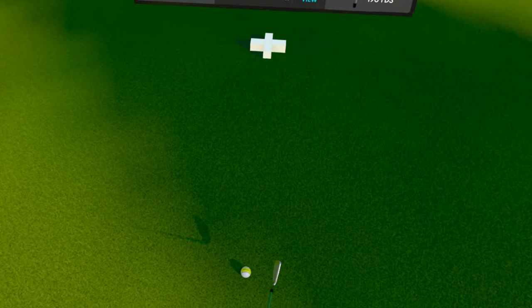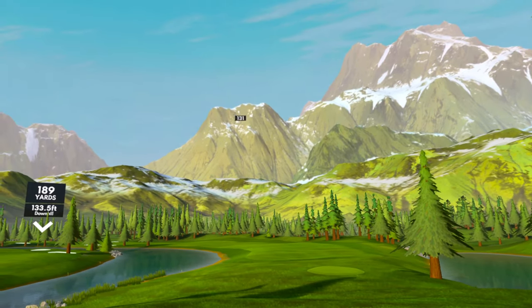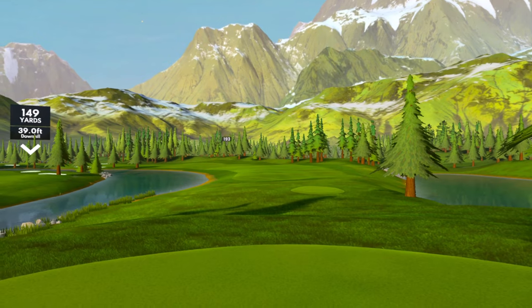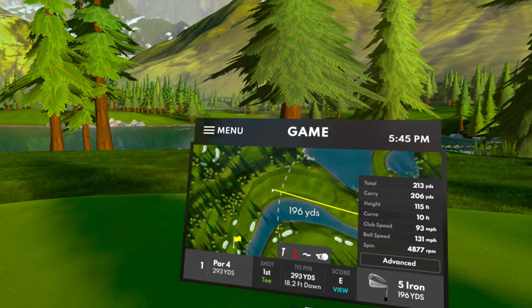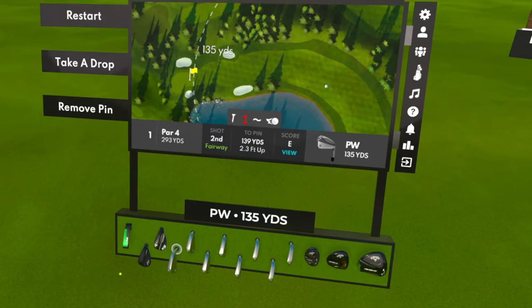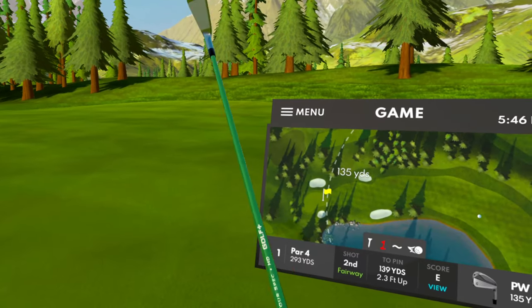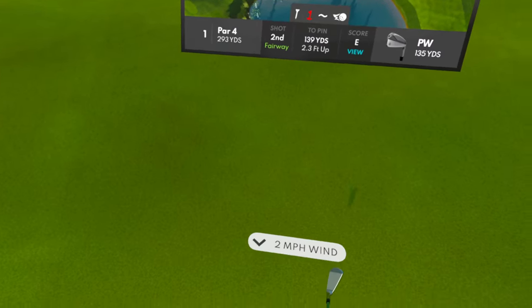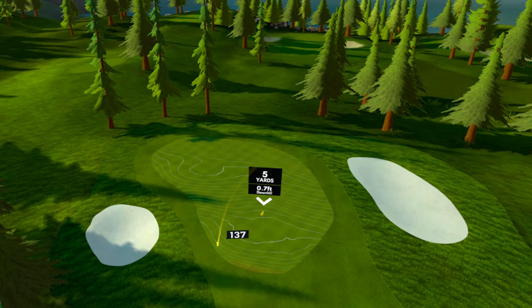I'm excited to see how these new physics feel. The ball flight looked completely different right there — that was super interesting. 5-iron, it said 196 but I hit 213, which is actually a lot closer to what I hit in real life with my 5-iron. The ball flight looks super cool and the trail on the ball may have changed too, but that felt great.